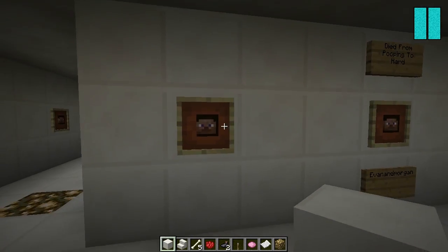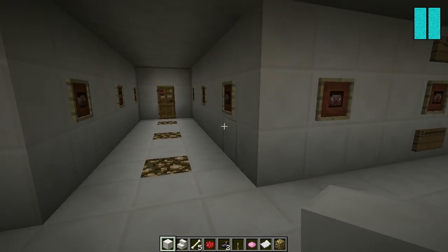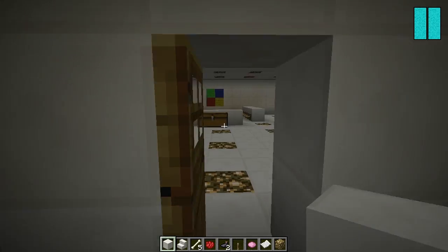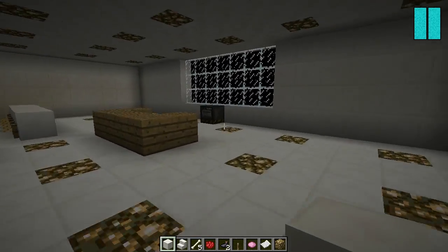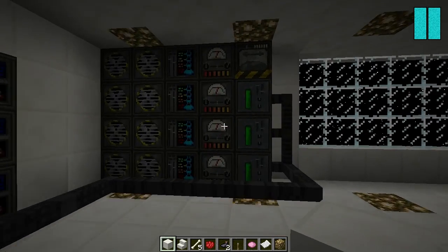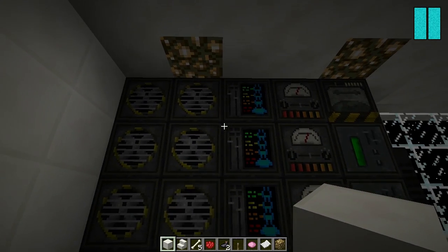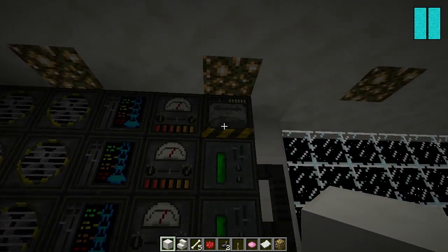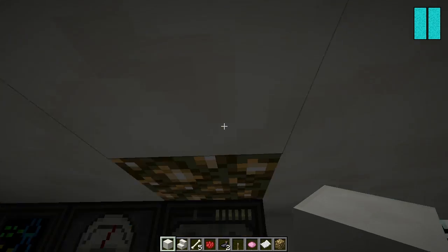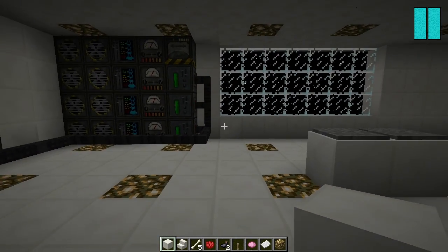Over here we have the game room. And this is where I ran out of people for the name wall — I still have room for more names. We have my ultra-beasty-ass computer with some massive cooling fans, some BC processors going on, look at those video cards, and that's where you insert discs if you want to, if you still buy disc versions of games.